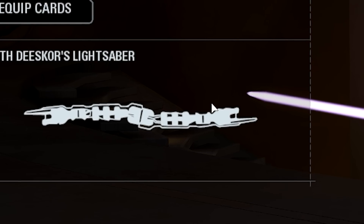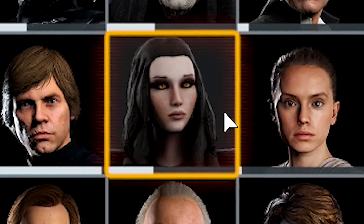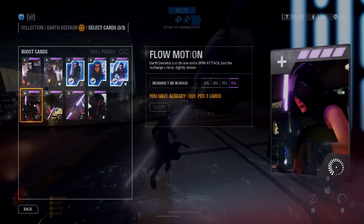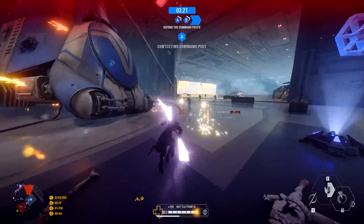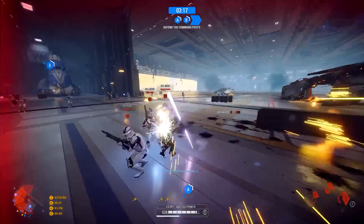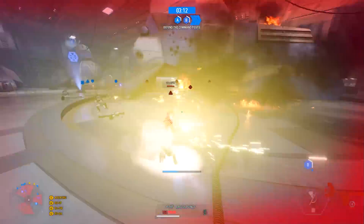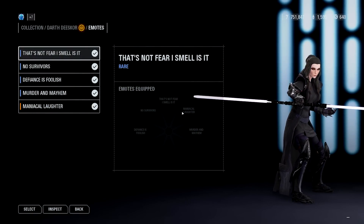To go with the lightsaber, there is a custom icon in the respawn menu along with a custom portrait image for the collection and respawn menus, text edits in those menus, and custom star card images. The intro and outro music has been replaced with the Star Wars: The Old Republic Sith Inquisitor theme, and there are over 100 voice lines taken from The Old Republic replacing Darth Maul's emotes and voice lines — here are some of them as emotes: "That's not fear I smell, is it?"